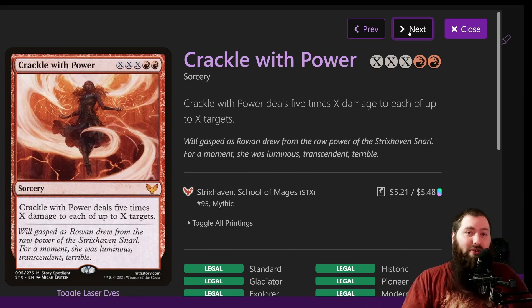Crackle with Power is one of the finishers in the deck. It's two mana, plus three X. Crackle with Power deals five times X damage to each of up to X targets. If X is three you do 15 damage to three targets; X is four, you do 20 damage to four targets. Ideally you're casting it for a large amount to one-shot everybody. You can cast it for less if you have a copy effect — and X spells when they're copied are copied at the entire amount. Pretty helpful.